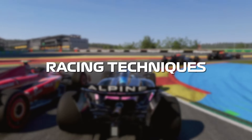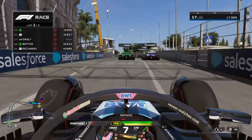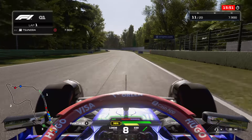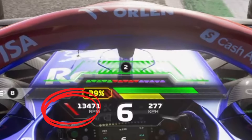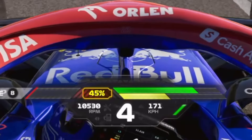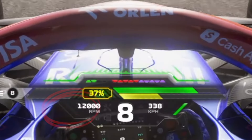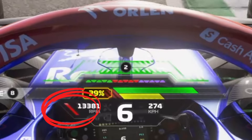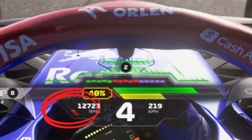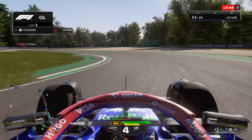F1 cars are very special cars to drive. Try to approach a braking zone in a straight line, brake in a straight line, and release the brake before you start turning. Let the car roll through the corners and slowly reapply the throttle as you exit. Use the trail braking technique — this means you brake fully at first and then gradually release the brake input, which optimizes the stopping power of the car.